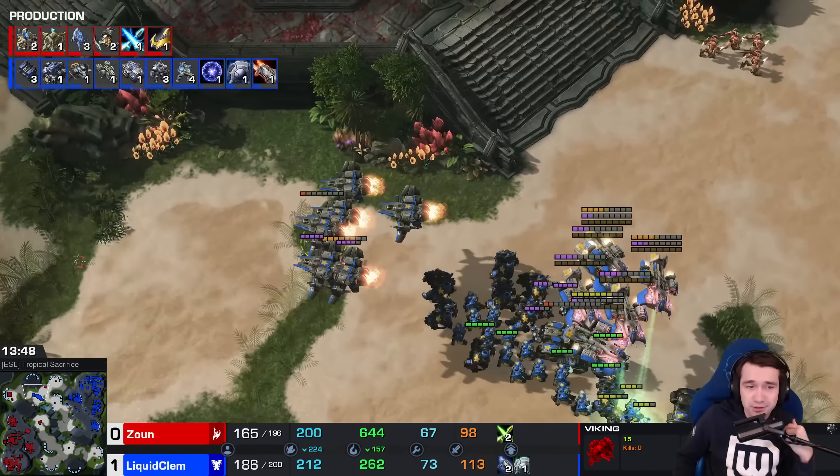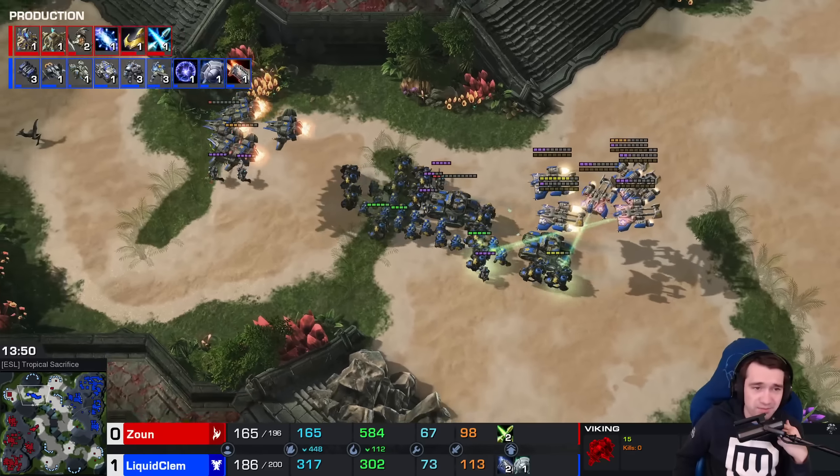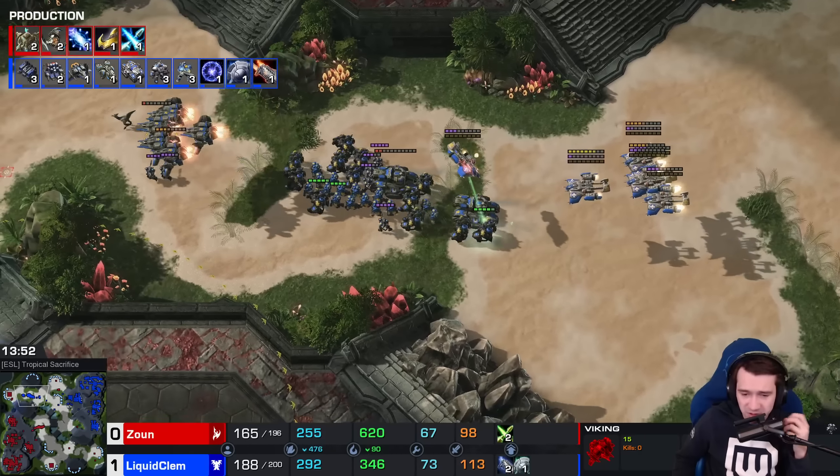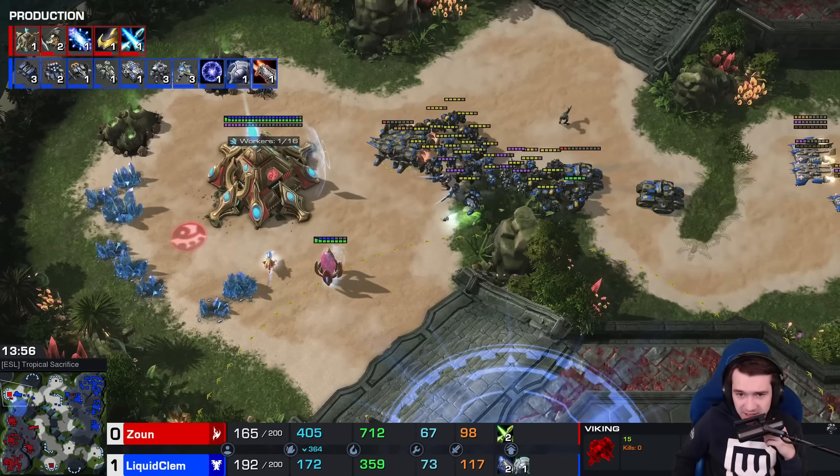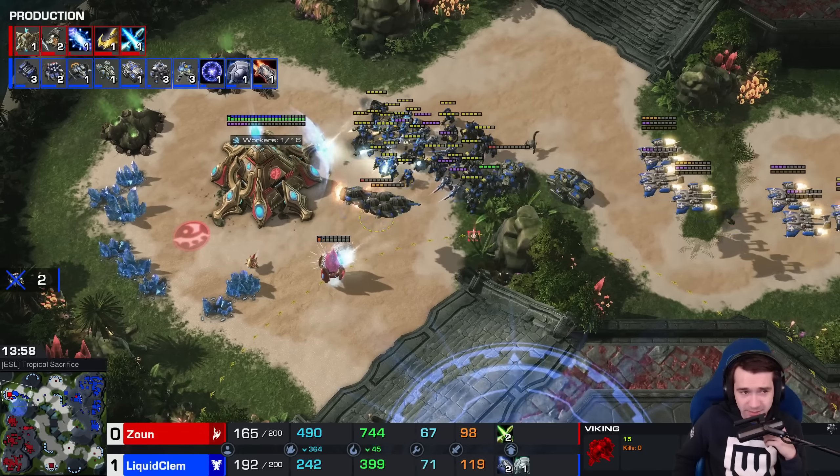Disruptors. Enhanced Shockwaves. Plus three, plus one for John. Plus three, plus two for Clem on the upgrades. We've got DT Blink as well joining the production team. A bunch of Ghosts added in — seven in total.